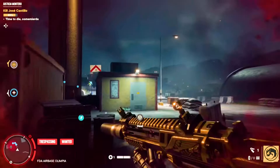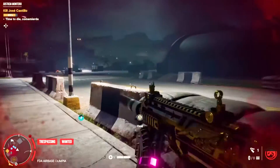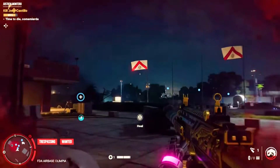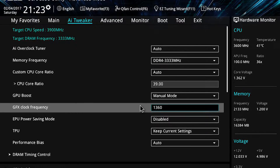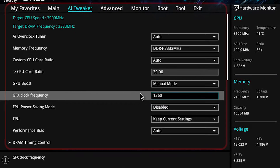Fix 4: Disable Overclocking. Disabling overclocking is important to fix the Far Cry 6 black screen issue because overclocking the CPU or GPU can cause instability and compatibility issues with the game, leading to the black screen problem. Disabling overclocking helps restore the default settings and ensures stable gameplay.